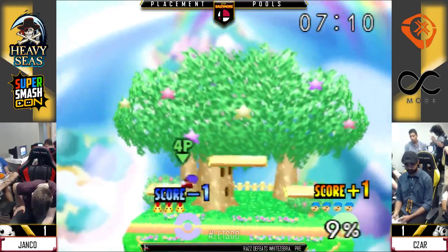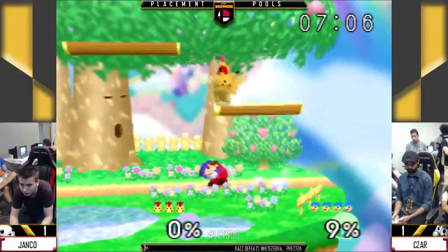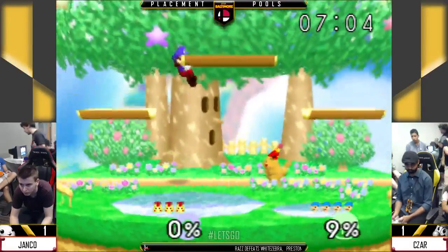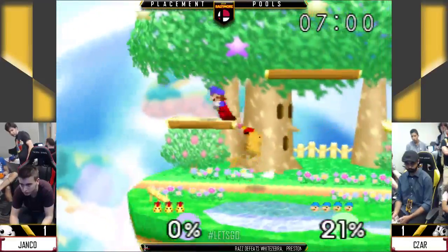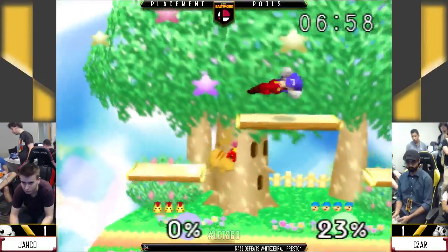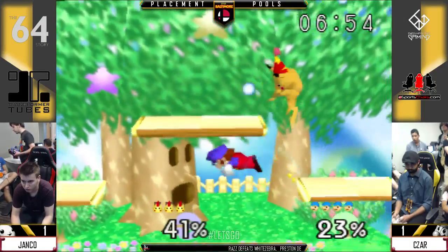Janko's throwing out a lot of empty hops facing Caesar. Waiting for him — if you're facing forward, really the only option you have against Mario is the up air. But Pika facing away from Mario is very strong because of the option of back air. You can still hit him with the up air, but you have the mix up between the two.